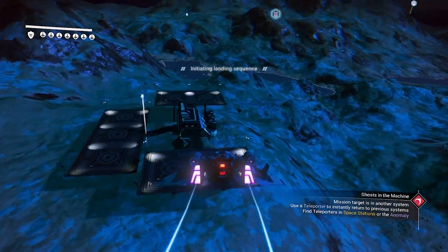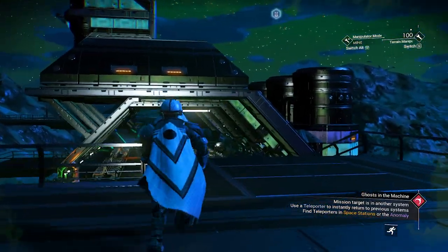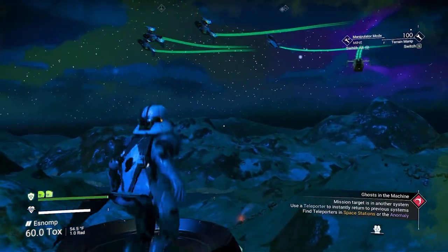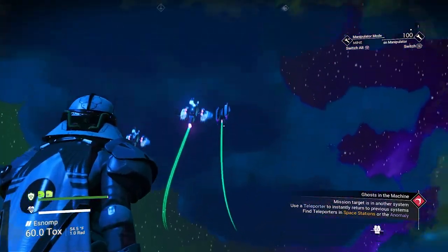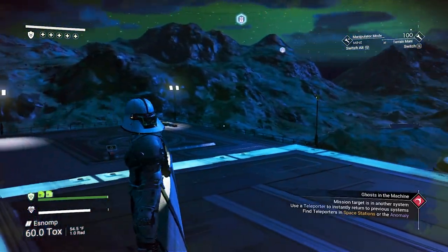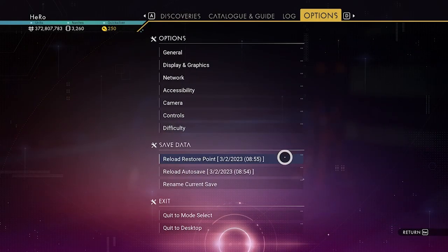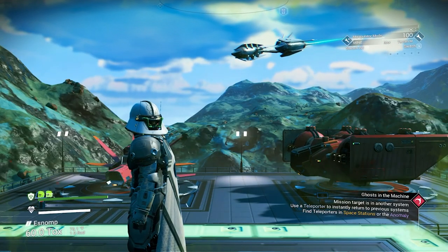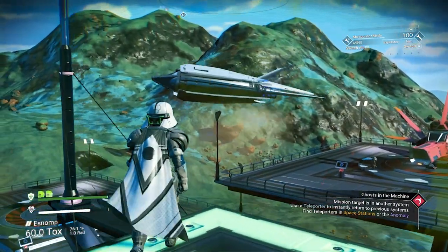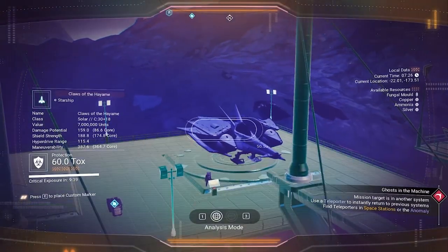Let's land here at the Trading Outpost. All I need to do is wait for the white solar ship. The ship came but went into space, so it didn't arrive in the second wave. All you need to do is reload the restore point. There is another one that came here — what class are you? It's C class.